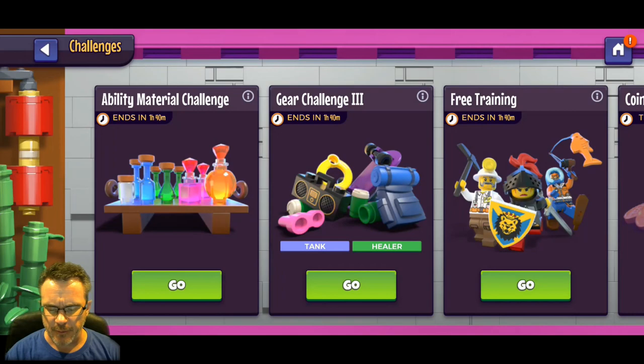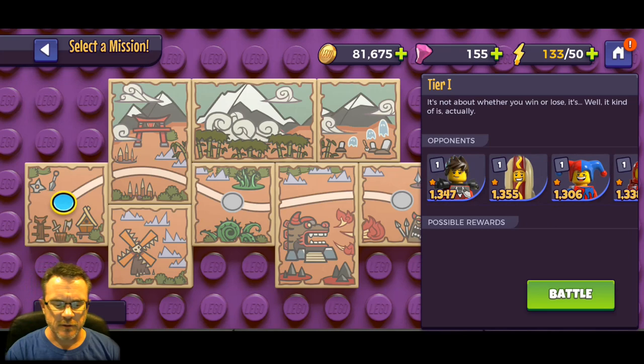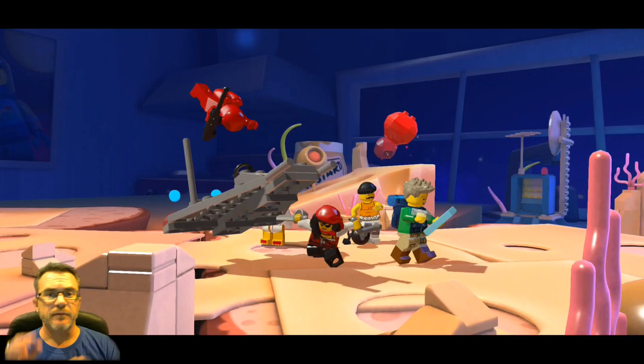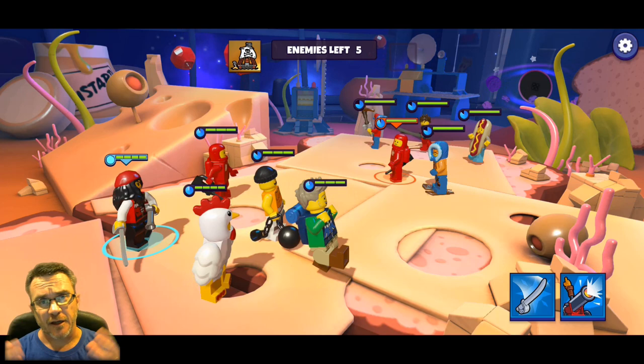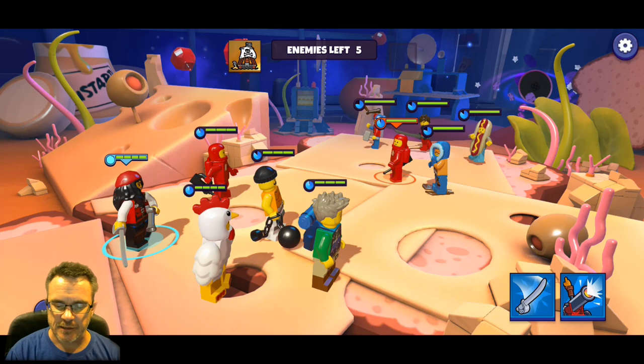We're going to look at a challenge and then wrap it up. Going into this challenge - it looks like we're facing level one characters, looks like we can do this. Let's go - free training. It looks like instead of leader abilities, you have sets. In other games there's a leader character you put in the leader slot to give everybody bonuses, but here we're going to use sets instead to give characters bonuses. We've got our raft raiders - and now we have a pirate! Princess Argenta is a pirate.